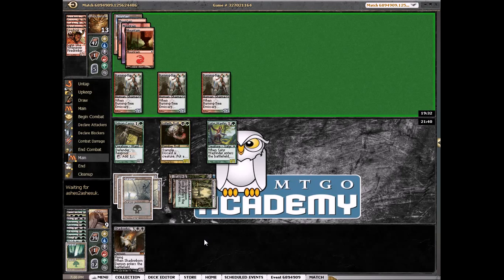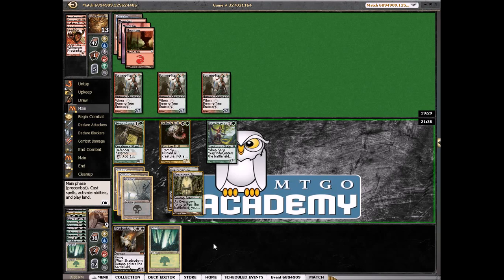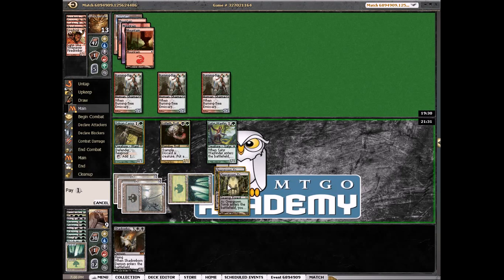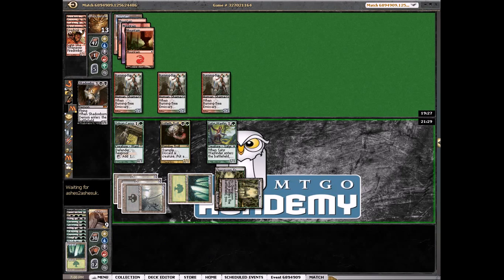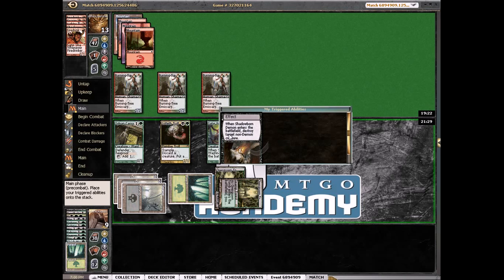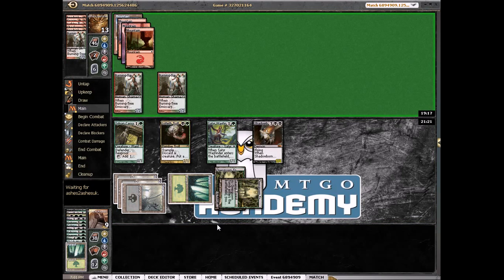Hopefully just another random creature or a basic land — nothing he wanted to use. So we're going to play a land just so we can make sure we have enough mana to regenerate. We can also sac 2 lands and bring back Jared. Does this require a mana sacrifice? Nope, just had to sacrifice them. So we'll kill here and say go. I don't think this 2 damage from the troll matters — it's worth it just to have the extra security blocker.